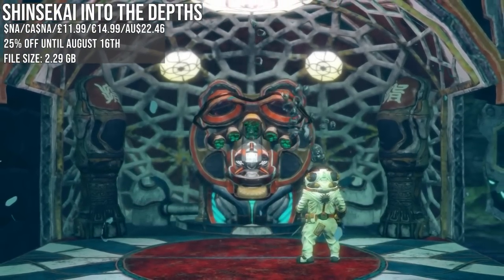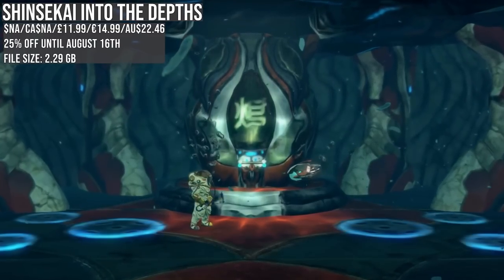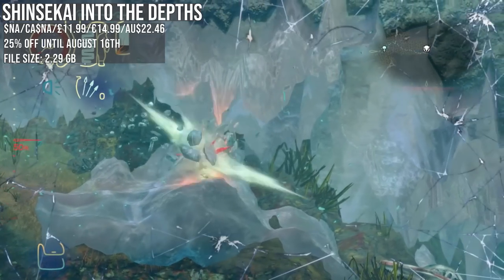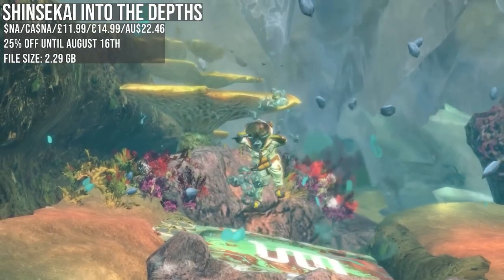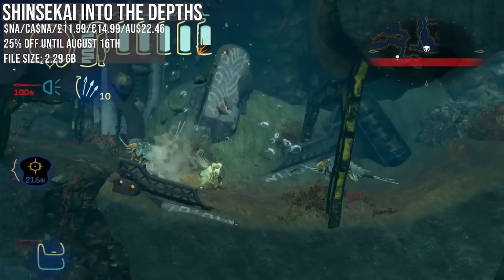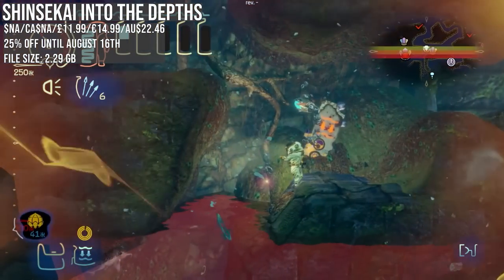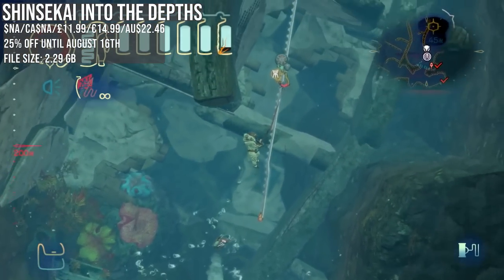Shinsekai: Into the Depths feels like a hidden gem — a Metroidvania from Capcom that dropped during a Nintendo Direct without generating much hype. The world is underwater; your research location is crushed, and you're on a journey of survival, learning new abilities and managing oxygen. The aim is to uncover what's happening around you and determine if there's someone or something else out there. It's matching the low price — 25% off.